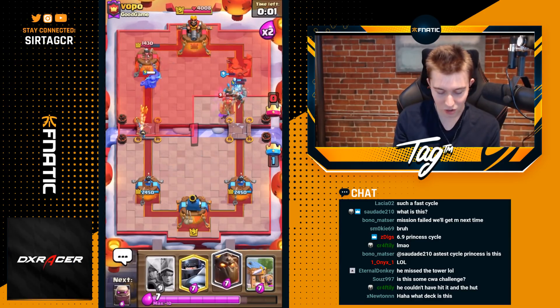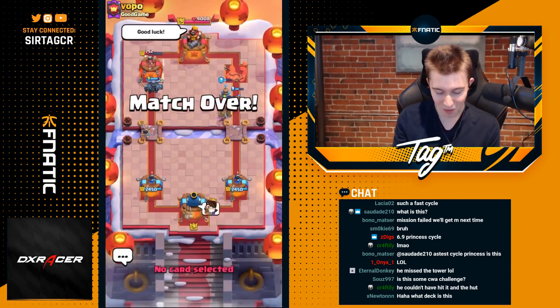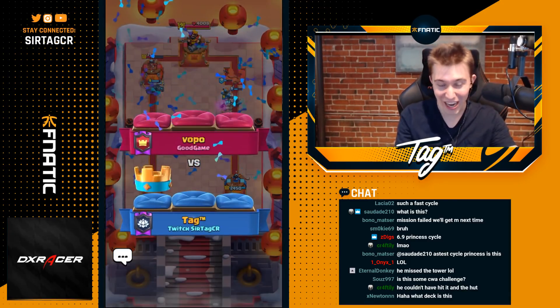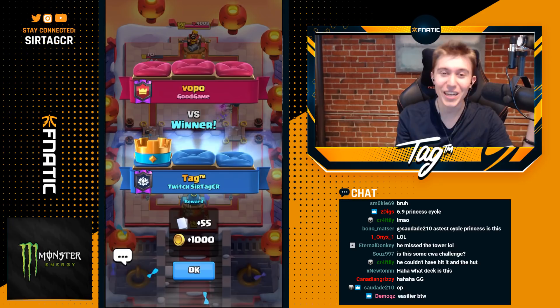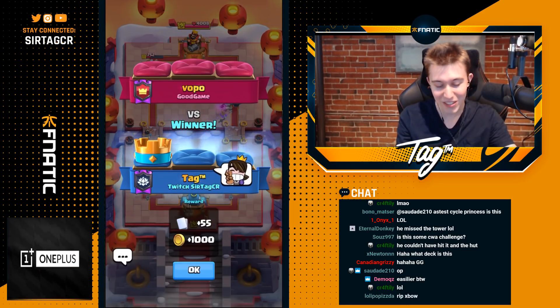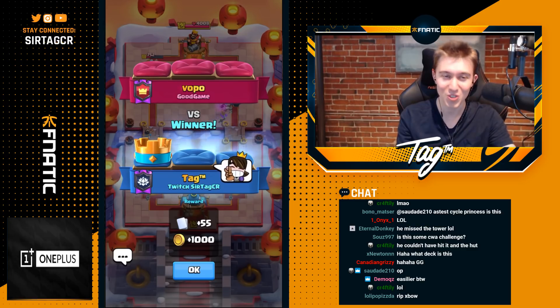It has more damage per second and it's going to actually be able to kill a knight. We win the game because the Musketeer breaks through on the right side. The most expensive 6.9 Elixir Princess deck is asserting dominance on our opponent, and we have to say peace out girl scout with the Princess emote to secure our W.